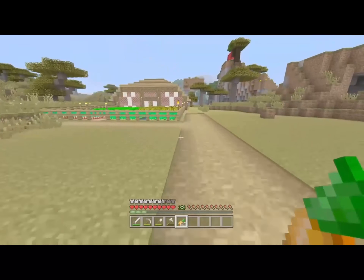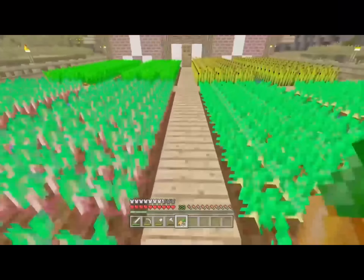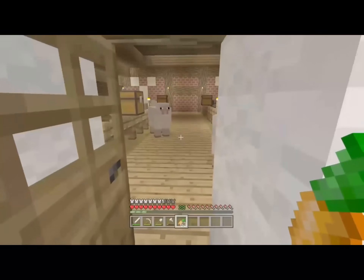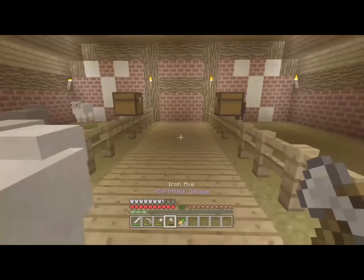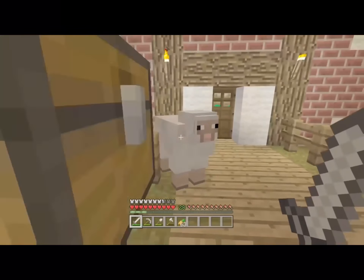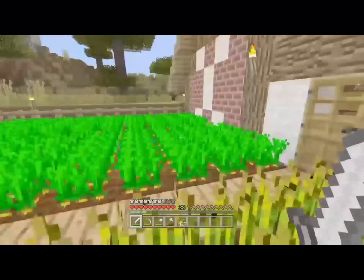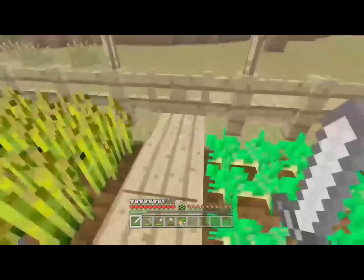If we go over here to the barn, you can see we have some fields. Going in here, we have some animals — some chickens, sheep, pigs, and cows, just the usual. And yeah, here are the crops.